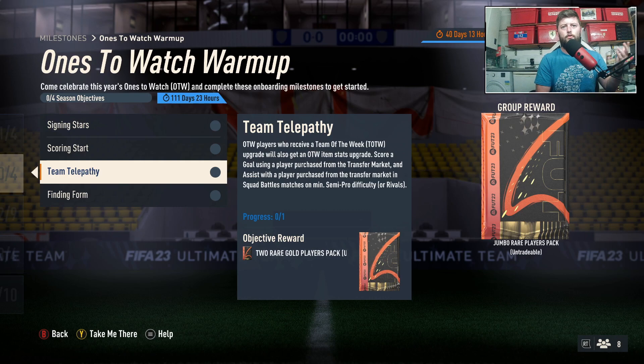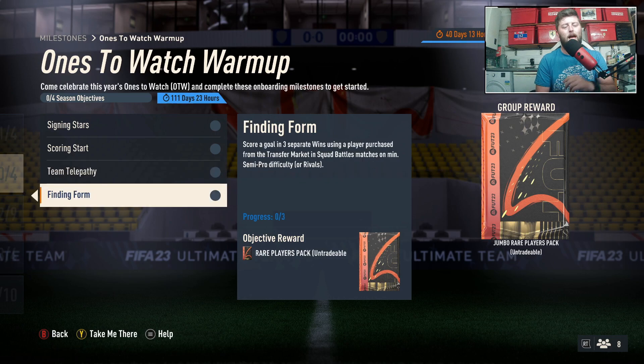Score a goal using a player purchased from the transfer market and an assist with a player purchased from the transfer market in Squad Battle matches on semi-pro or in rivals. And finally, in Finding Form, score a goal in three separate wins using a player purchased from the transfer market in Squad Battle matches on semi-pro or rivals. So, at the minimum, you've got three games.